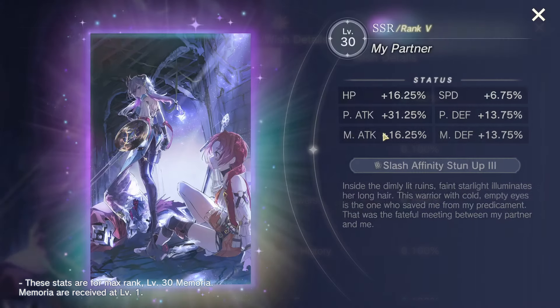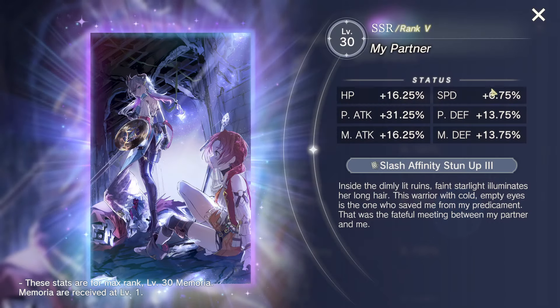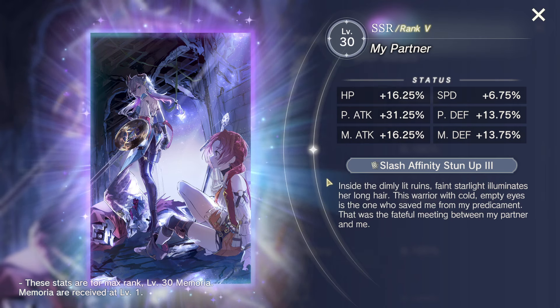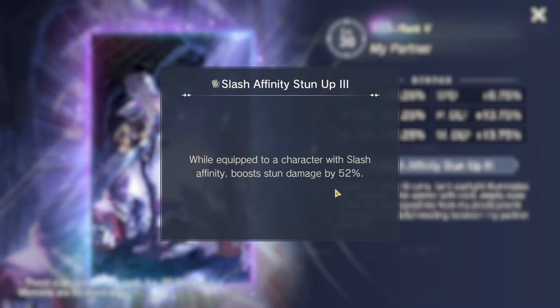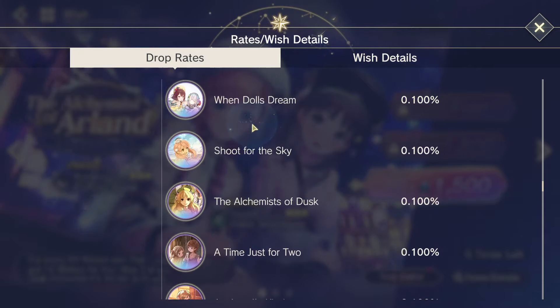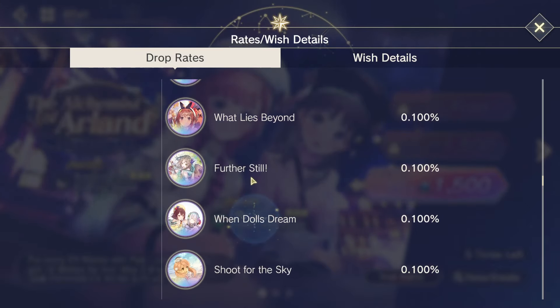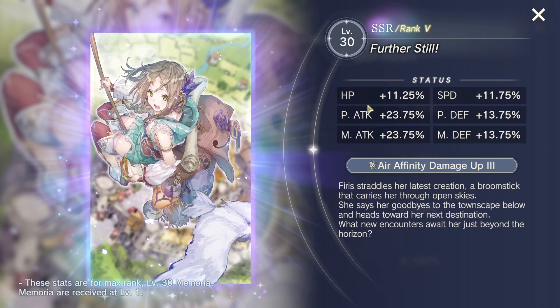Another one that's really good is 'My Partner.' This is really good for Master Ryza because it boosts stun damage for slash characters. It does have a lot of speed, which is sometimes good and sometimes annoying on her. But if you have multiple copies of this already, it's really, really good for Master Ryza if you have her. Speed memoria are always a good consideration in general.